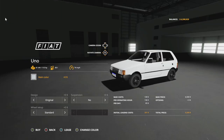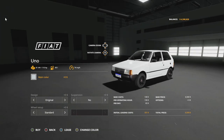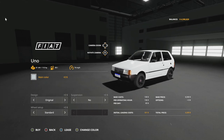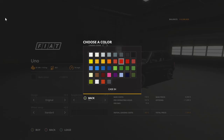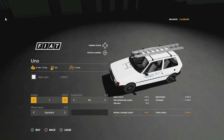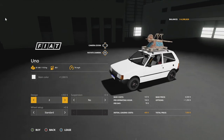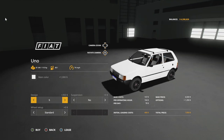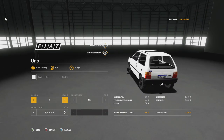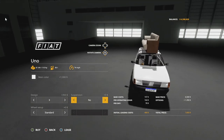We do have a couple new mods for console players today. The first one is the Lizard Uno - super excited for console players to have this now. It's going to have 110 horsepower, 80 liters of fuel, 74 miles per hour, so it is pretty quick. Main color has all the base game colors. For design you have original, a ladder version, and even a version with roof racks with straps.